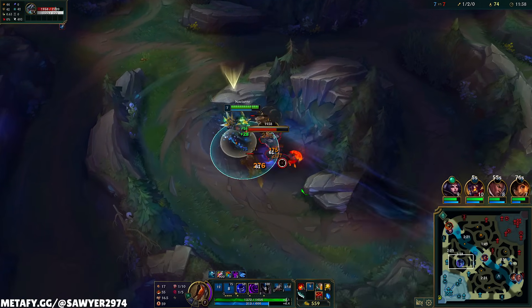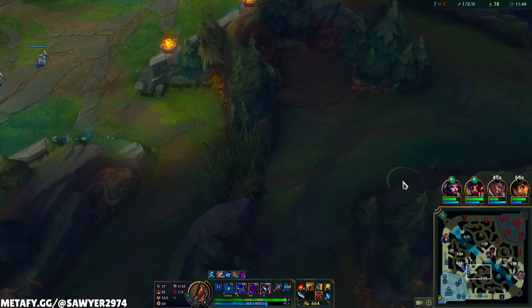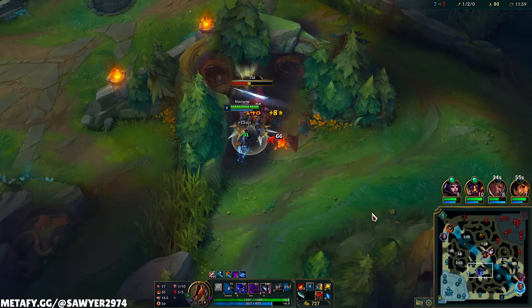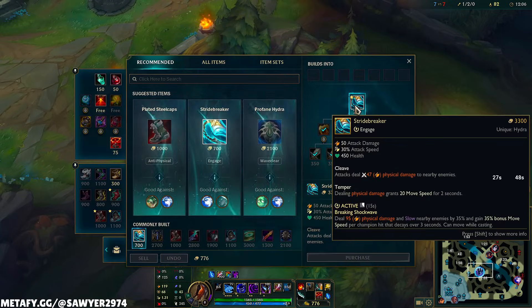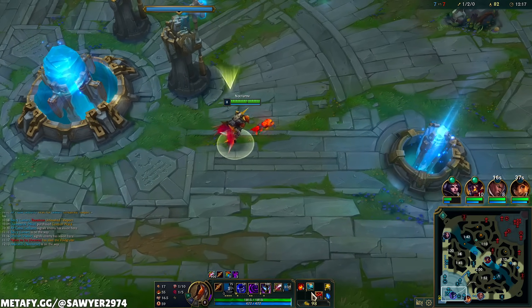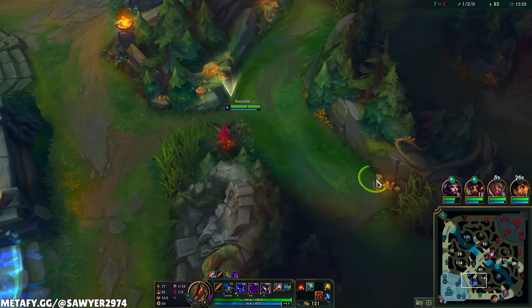Pathing towards dragon now. Since Amumu has his item completed and we don't, we're definitely not fighting there. Maxing E second gives us more damage and more fear duration. With every point in Q: more damage, more movement speed, and more bonus AD. My bot lane's resetting, so I can spend a lot more time farming. Let's do raptors and then reset — I won't have ulti after krugs, so I might as well complete Stridebreaker. Stridebreaker gives us AD, attack speed, and HP — all very good stats for Nocturne.